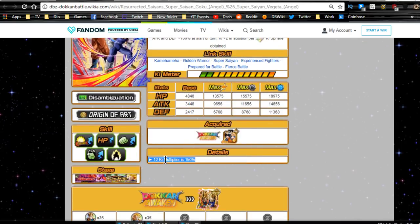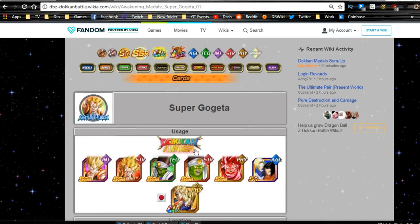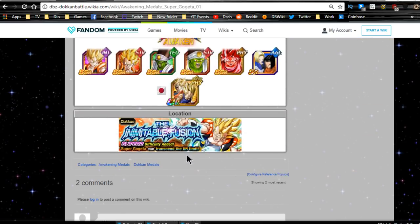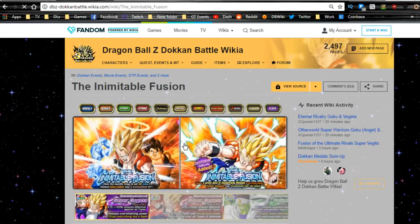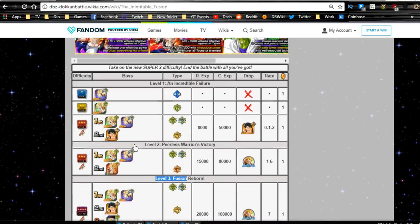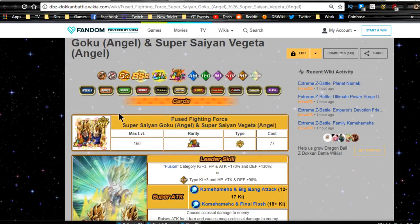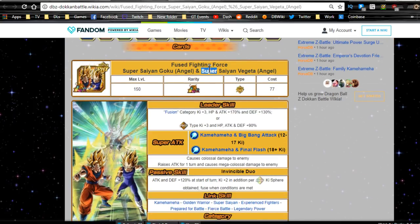12 Ki multiplier is going to be 150%, and he's going to Dokkan Awaken with 35 of the original medals we talked about and 35 of the OG Gogeta medals. You're going to need the Inevitable Fusion event, go in here to grab those medals. You're going to do a Level 3 Fusion Reborn to go up against the Technique Gogeta. Once you do that, you'll be able to Dokkan him again into his LR form — Fused Fighting Force, Super Saiyan Goku Angel and Super Saiyan Vegeta Angel.